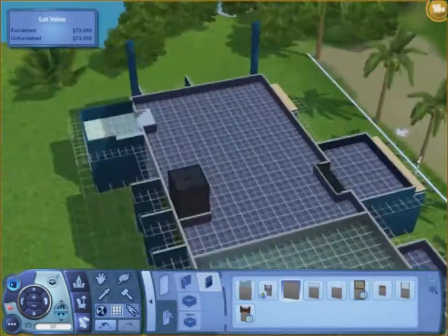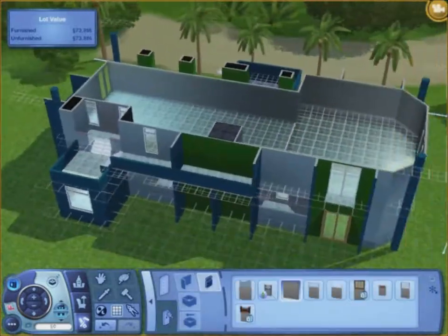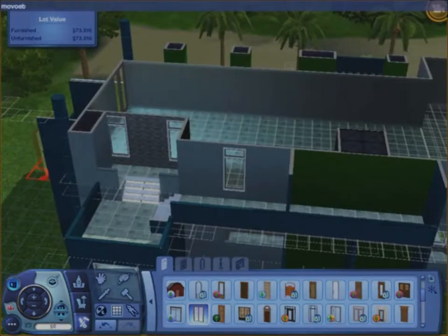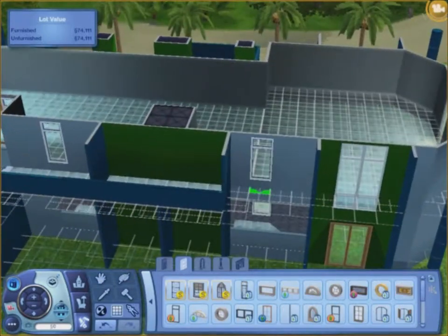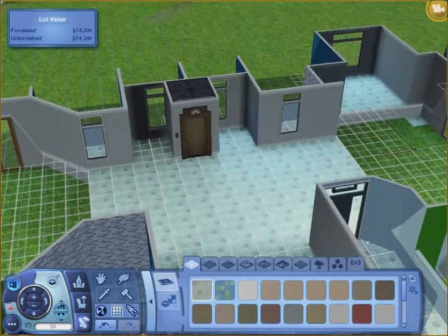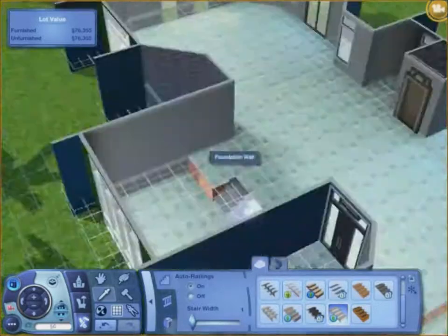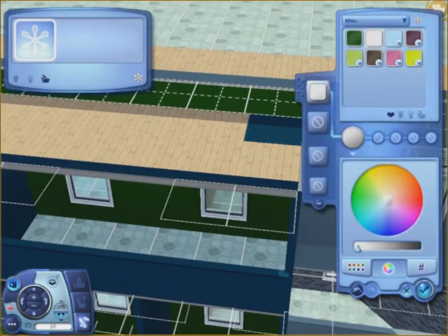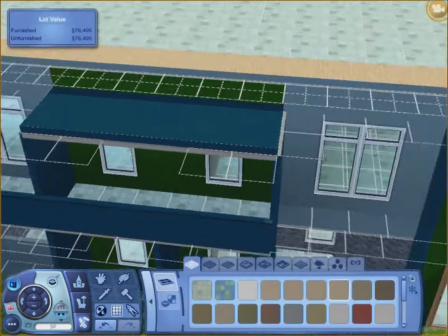I'm putting those in there — I almost forgot. Putting a door in. I had to do a lot of cheats to make this house work: move objects on, testingCheats enabled, and constrainFloorElevation was a big one. That's where the dining room, living room, and kitchen are going to be. Here I am changing the rooftop color, because I think that's a very important part of the whole house — the roof color and the deck colors.